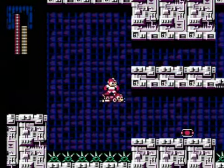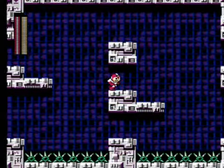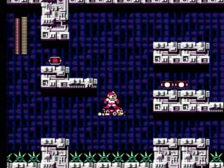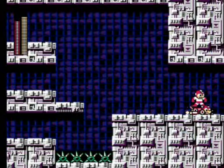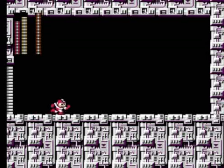Riding the Rush Jet over to this area, jumping up to grab some extra health and another energy tank. You can see I obviously didn't need to pick up that energy tank earlier in Wily Stage 1 because they give you a ton of them. But now it's time for the Yellow Devil's return.